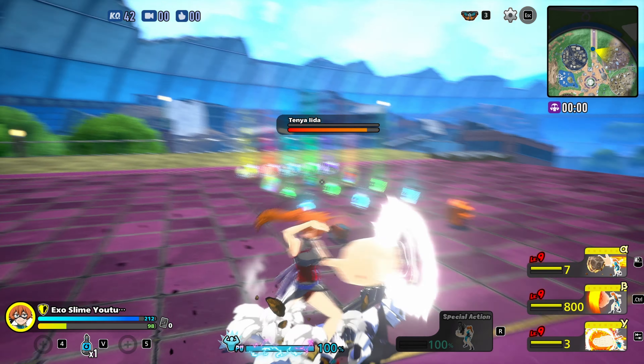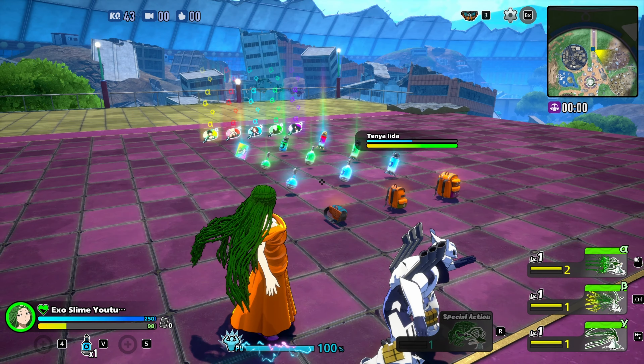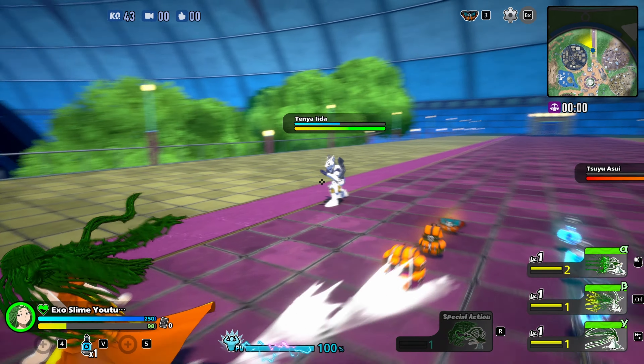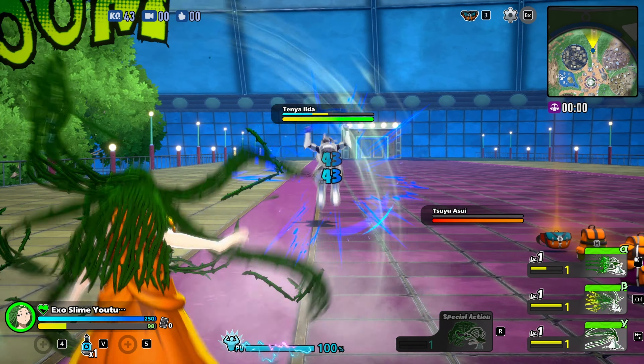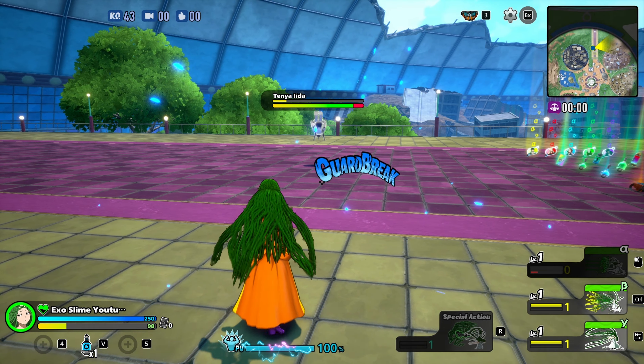Moving on to the abilities for level 9. We have since then upgraded to 37 per hit for 3 hits again. At close range you're just whittling down the enemies. The Big Clap now does 180 damage, which is insane considering characters like Sue only have 250 health.